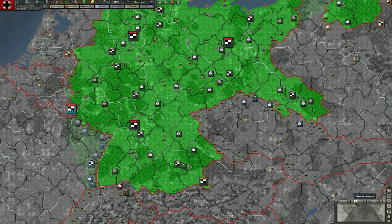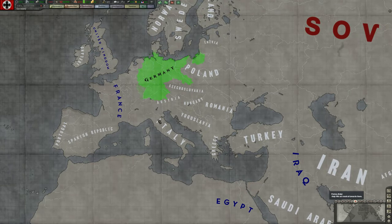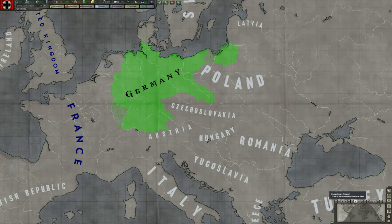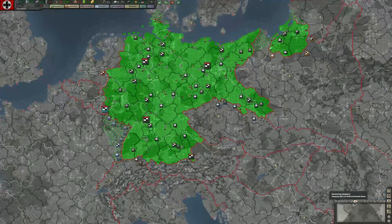The diplomatic map mode shows our active diplomacy — right now we don't have any since the game just started. This will change depending on whether we're at war, in which case the territory will be marked red. Allies will be in green, and so on.